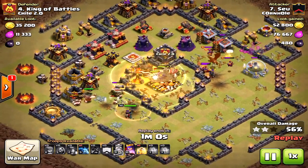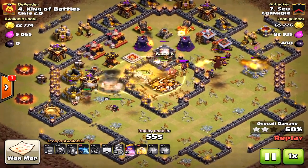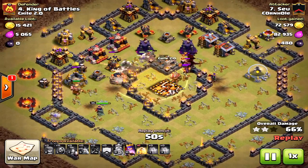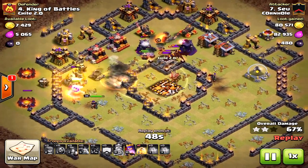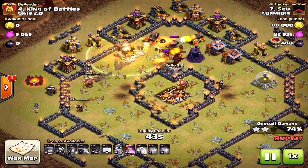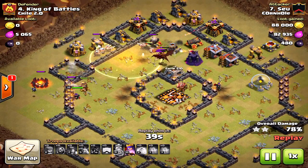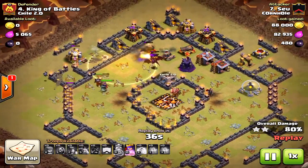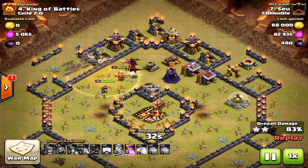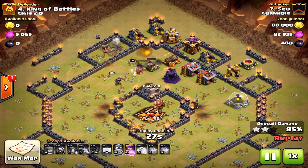There's a dragon in the clan castle, but dragons do terribly against miners — they can't track them. When a miner goes underground, the dragon stays still; it only follows when the miner pops back up. He's placing another heal spell right as those miners engage the wizard tower and the last defensive units towards the end. The dragon doesn't do anything, and the minions are really limited — they only follow miners above ground.